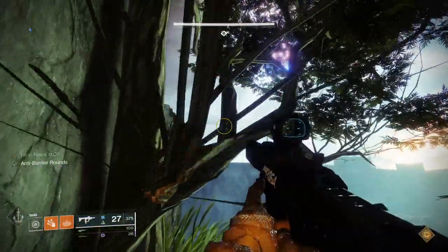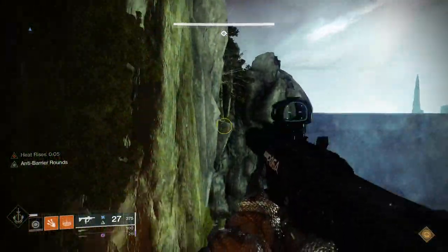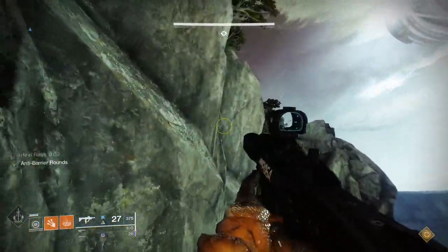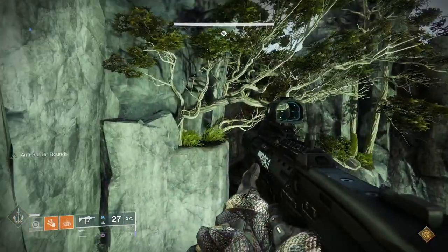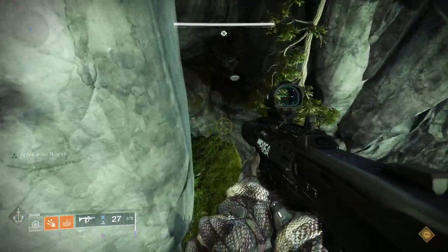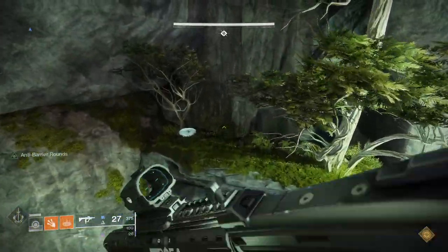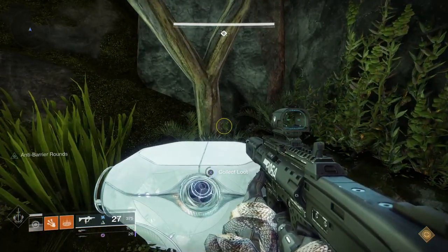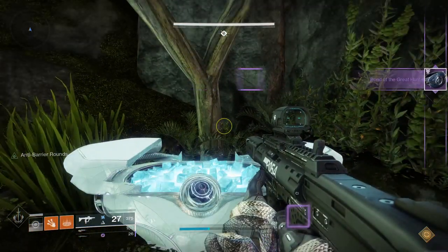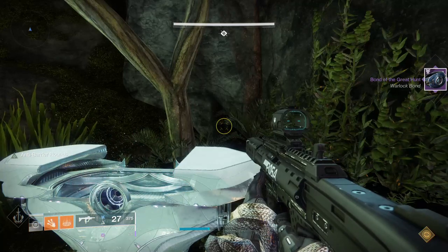You kind of drop down on this little platform and then jump around, hooking around these rocks a little bit. Here's the comfortable little land to hop over and loot the chest. This chest will give you raid weapons and armor, and you can do this once a week.